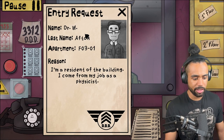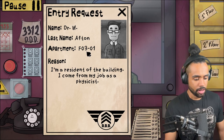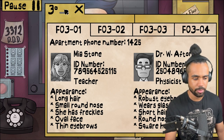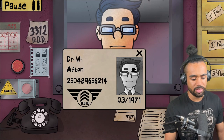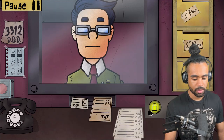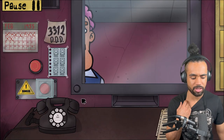Dr. William Afton, apartment 301, physicist. Robust eyebrows, wears glasses, short hair, round nose, square head. ID: two five zero four eight nine six, five six two one four. Checking: two five zero four eight nine six, five six two one four - looks good to me. I wonder how I'm doing - do I win at some point or does this go on forever?